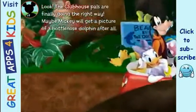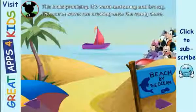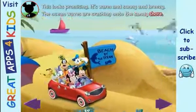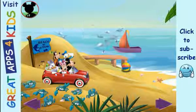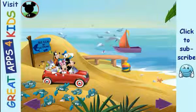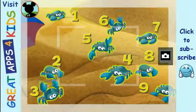The clubhouse pals are finally going the right way — maybe Mickey will get a picture of a bottlenose dolphin after all! It's warm, sunny, and breezy. The ocean waves are crashing onto the sandy shore. Mickey and his clubhouse pals made it to Mickey Beach at last! Hot dog, we're here! Now it's time for a really big picture. Mickey will look for a group of nine animals. Can you find nine animals? Those are crabs. Touch them to count: one, two, three, four, five, six, seven, eight, nine. Now tap the camera to take a picture. Say sunshine!